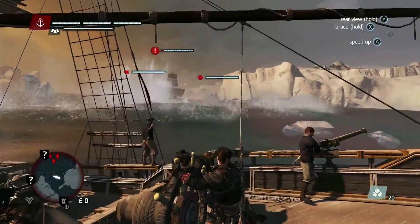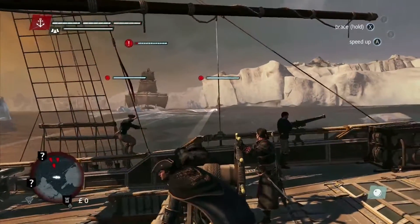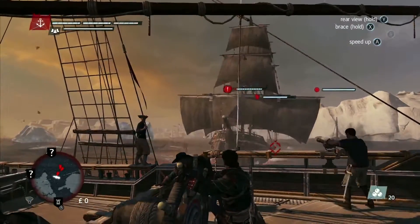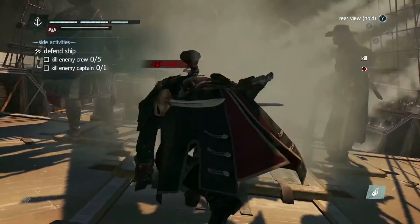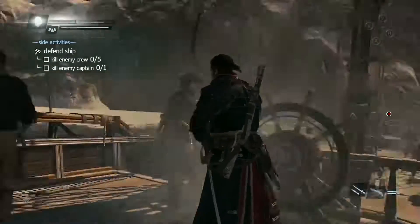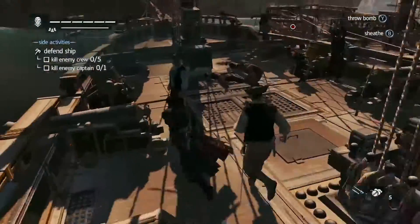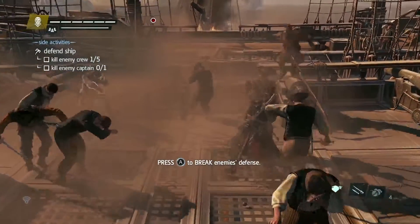It looks like we're under attack again. Actions you take in the world have consequences, this time in the form of a gang ship. The gang ship has managed to ram us. Once a gang ship has rammed you, the enemy boards your ship and you'll have to fight them off quickly to avoid losing too many crew members. One great way to do this is to use the smoke bomb to stun our enemies. This allows us to get a few quick kills in and gain the advantage.